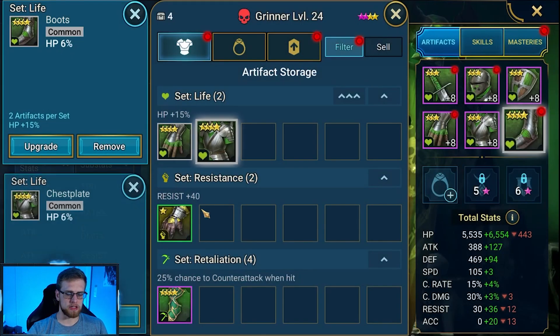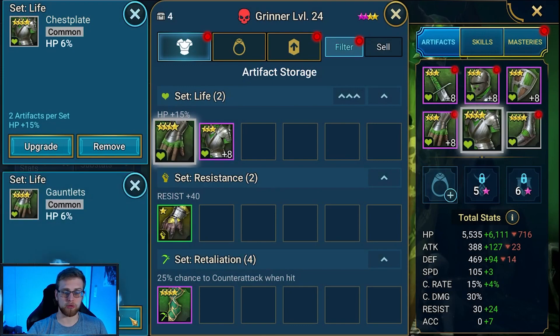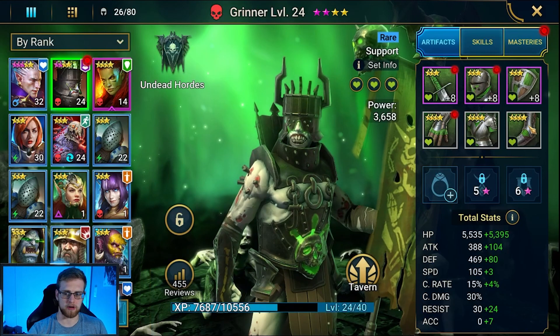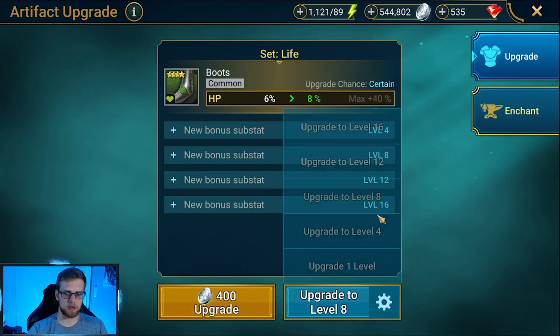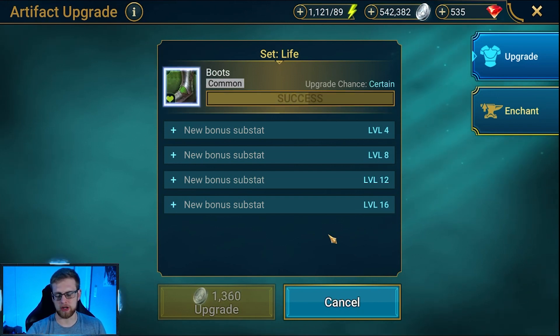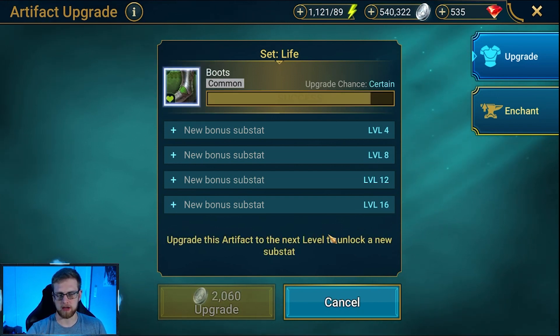We're going to equip a support type champion. Let's sort by HP percent — you can see these are all HP percent. This should get us pretty close to that number we need. So we have that finished. Let's see where our HP is at right now — 10,000.